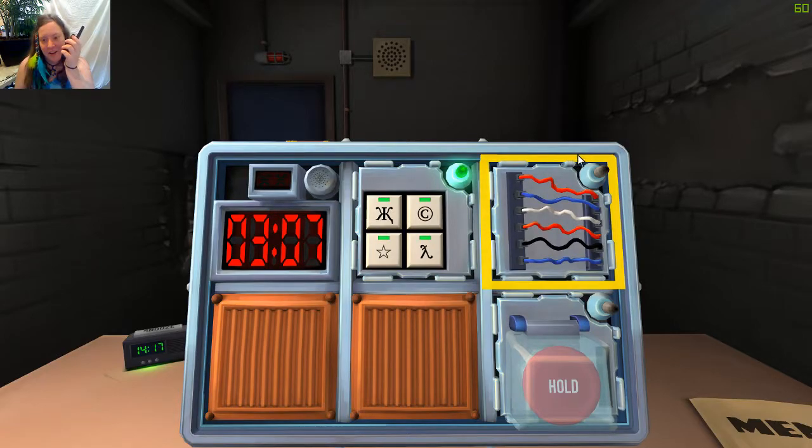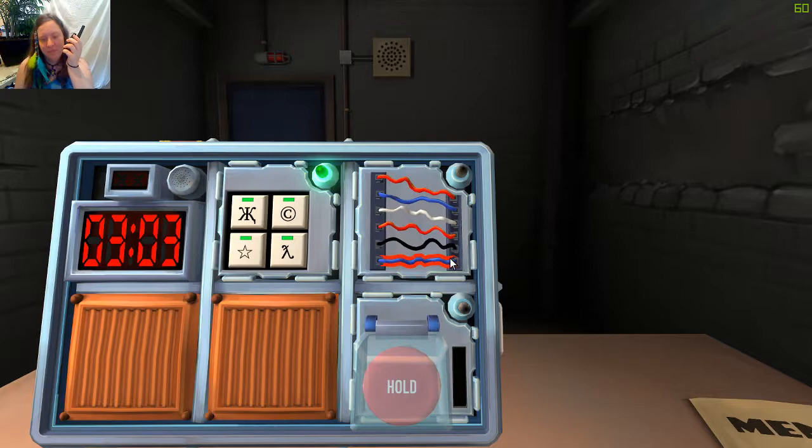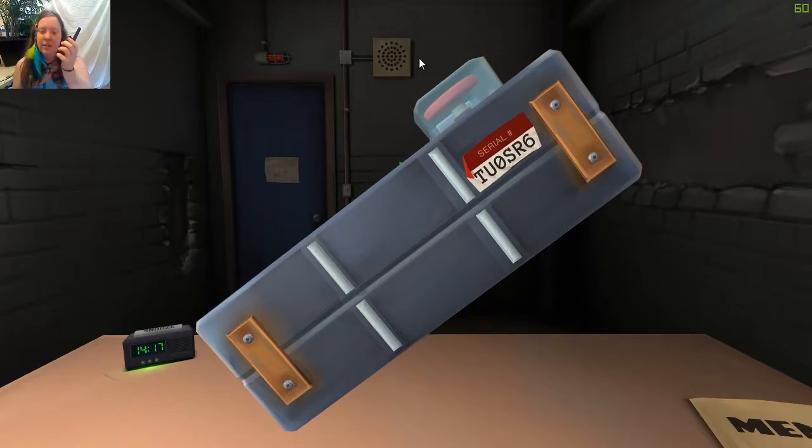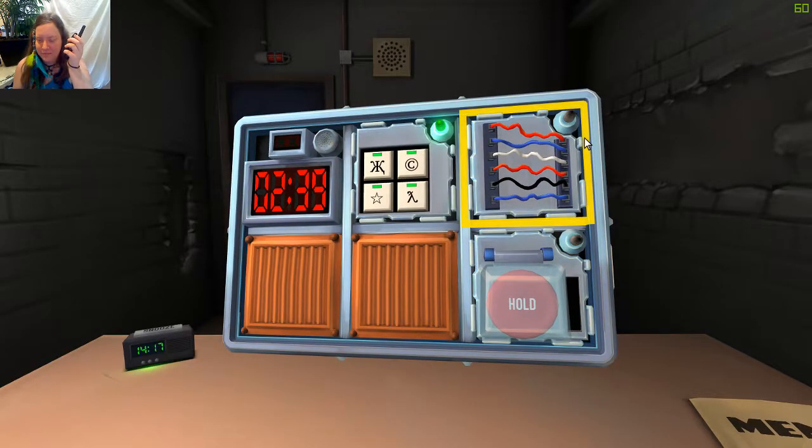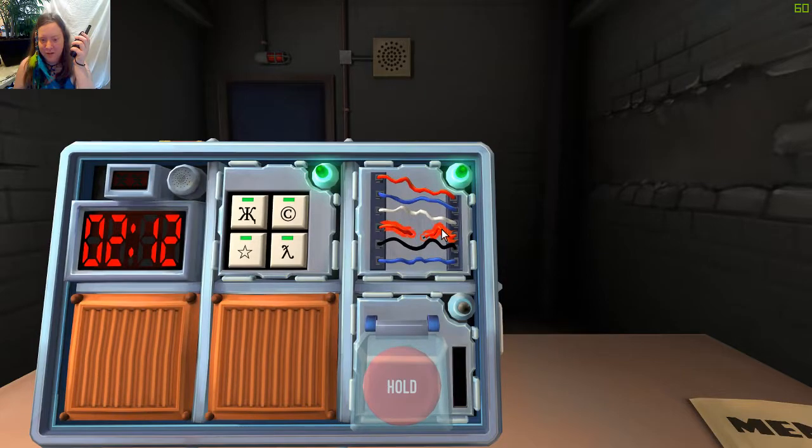We got a green light. Wires - we have six of them. Are there any yellow wires? No yellow. Is the serial number odd? No - it has a six, so it's even. Do I have a white wire? Yes, one white wire on the third line. Is there any red? There are two red. Hit the fourth wire. Okay - one, two, three. Yay! We got a green light.